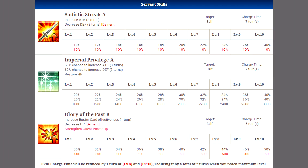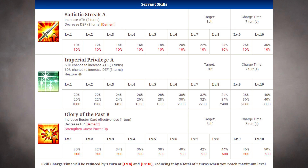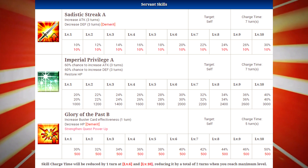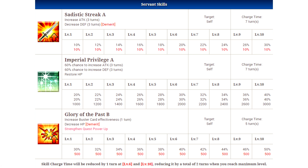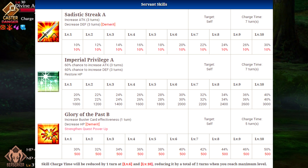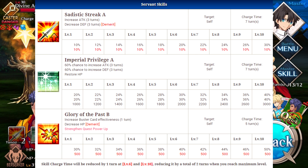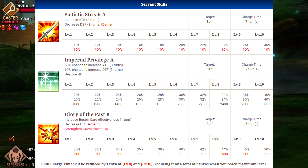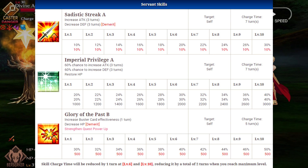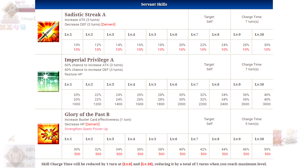His third and final skill is called Glory of the Past B, which will increase Buster card effectiveness for one turn, but it will also decrease his HP. He does have quite a few skills that apply negative effects to him, which kind of sucks — especially losing HP and losing defense — making this character very, very easy to kill. You only lose 500 HP when you use the third skill, so it's not really that much of a decrease, but anytime Berserkers lose HP you have to be careful, because they are very easy to kill, especially lower level ones that don't get that much HP.